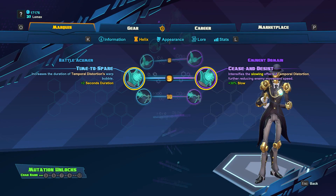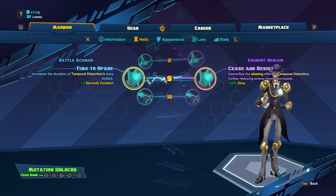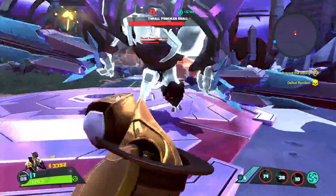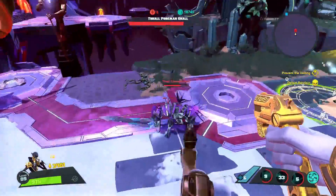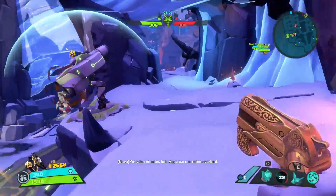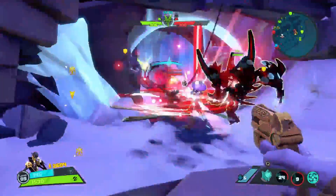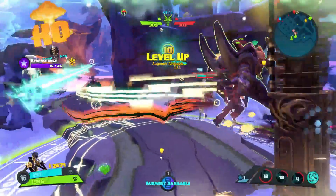At level 9, we're going to get two skills buffing Temporal Distortion: Time Despair and Cease and Desist. Time Despair is going to increase the duration of Temporal Distortion — the bubble already lasts 6 seconds, which is a pretty decent amount of time. Cease and Desist is going to increase Temporal Distortion's slowing effect on enemies, and in my opinion it's the better choice. It will be easier to hit people, escape people, you can better Windfall's effects, and enemies will take more damage from Time Killer — it's just a better choice here.